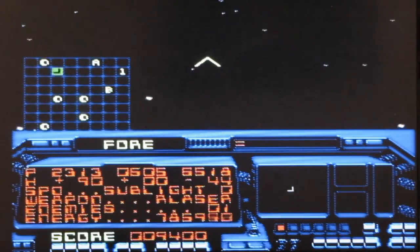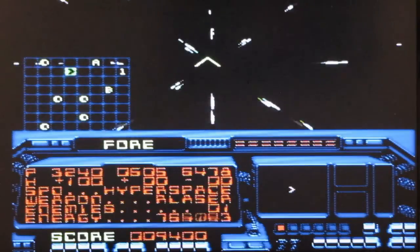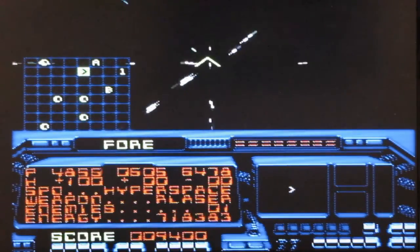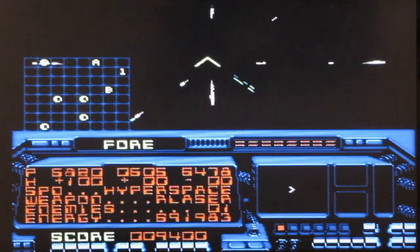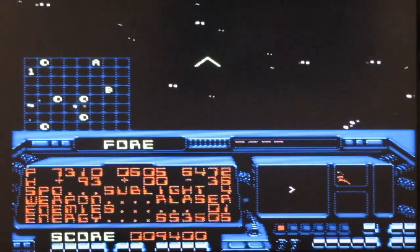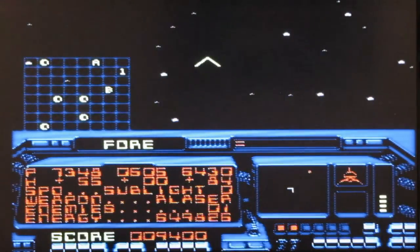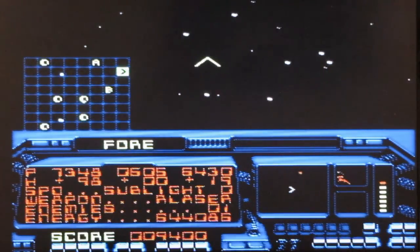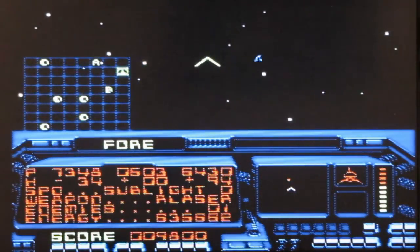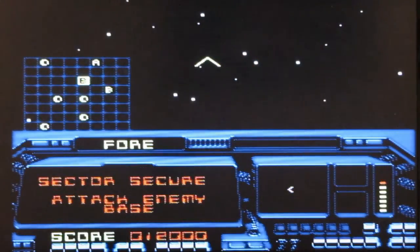Next thing we're going to see is TIE fighters. Hyperspace — ludicrous speed! We're going to go across the map here. This guy's right here somewhere. He can shoot me when he's off screen, but I can't shoot him. That's kind of bullshit. There he is. Let's go sideways — sector secure, attack enemy base.